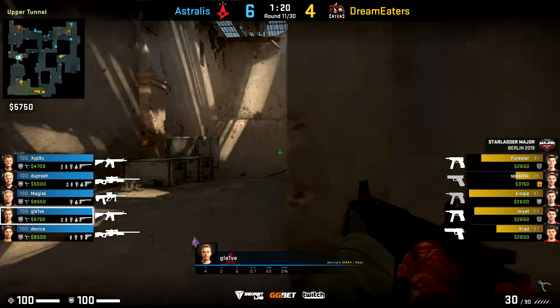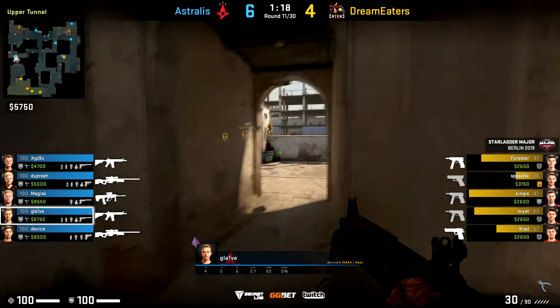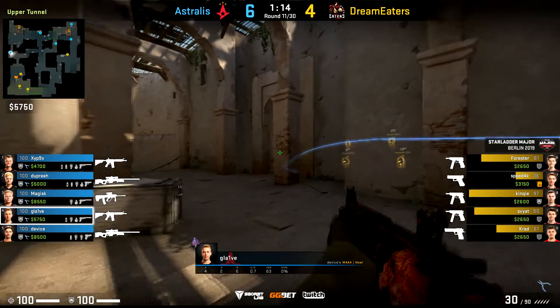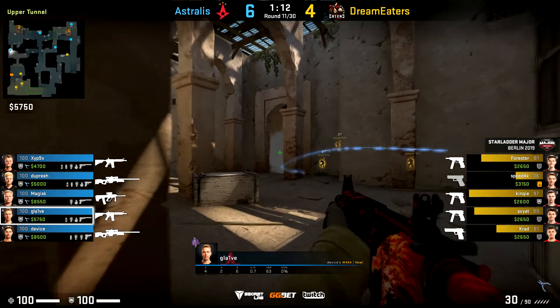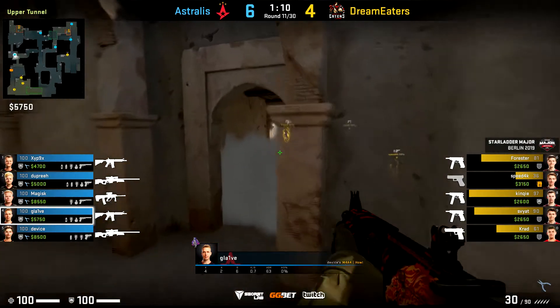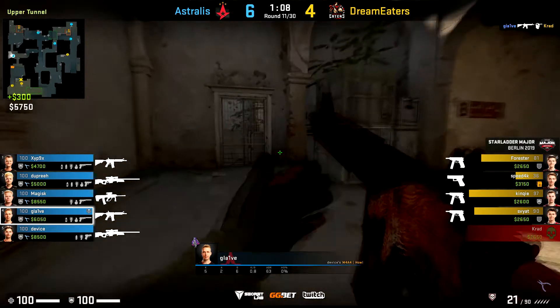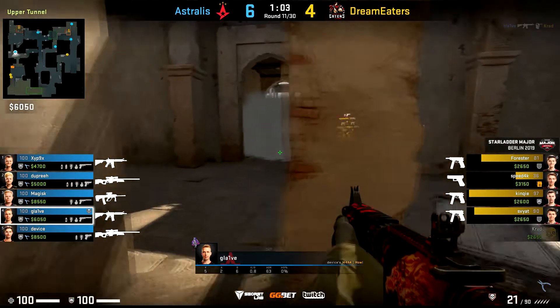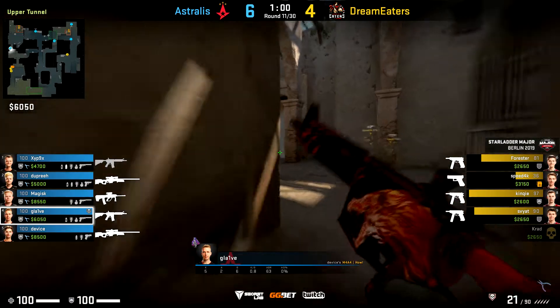Now let's switch to a gun round for Astralis where they are against the force buy from Dream Eaters, and Glaive is pushed into B tunnels. I think Glaive plays this round so smart — he is really, really safe and calculated. He gets the smoke early thanks to the jump peek across, then he gets more information jump peeking over the smoke.